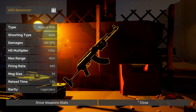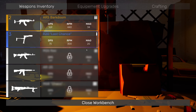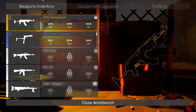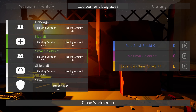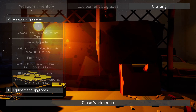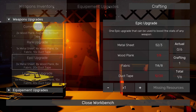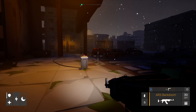A mag of 34 now with the rare upgrade too. Equipment upgrades — medkits and shield. Upgrade! Then crafting — any more legendary upgrades? No, we need duct tape and a few more planks. So we're kind of good. Let's go start the shenanigans, shall we?